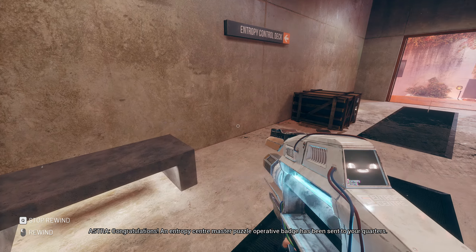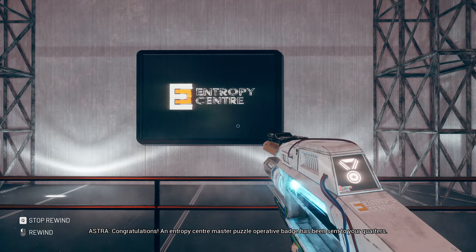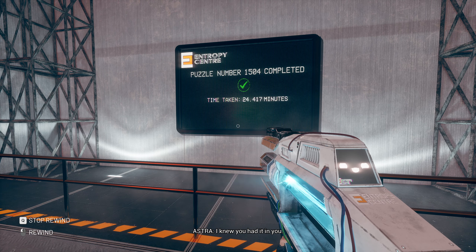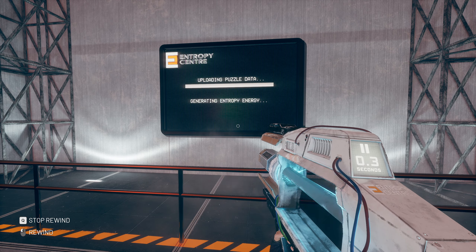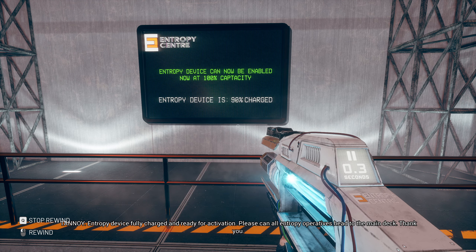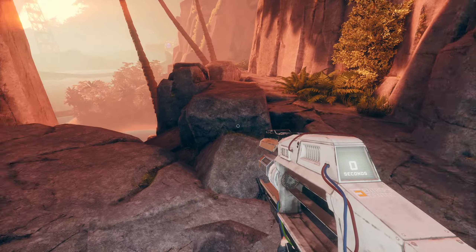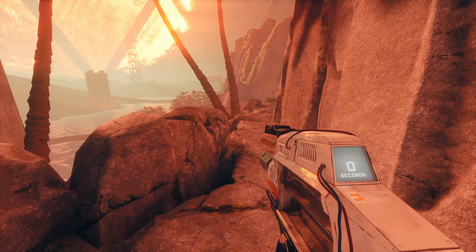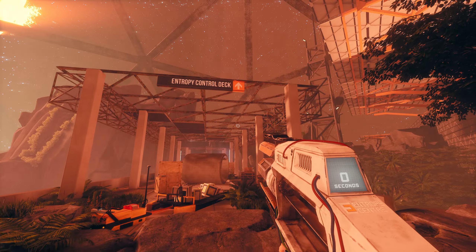Congratulations. An Entropy Centre Master Puzzle Operative Badge has been sent to your quarters. I don't even know where my quarters are. I can't believe we did it. I knew you had it in you. Entropy Device — only charged and ready for activation. Thank you, Entropy Operative. Surely the world is going to start exploding around us now as we really urgently need to get to the main Entropy Device — the Entropy Control Deck. We've got explosives.